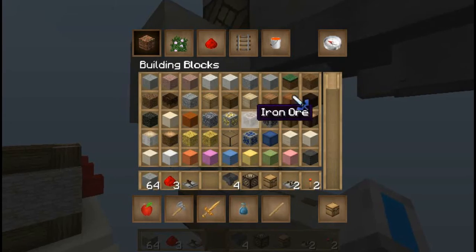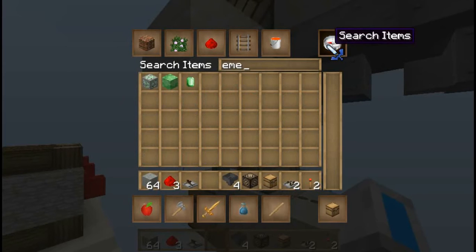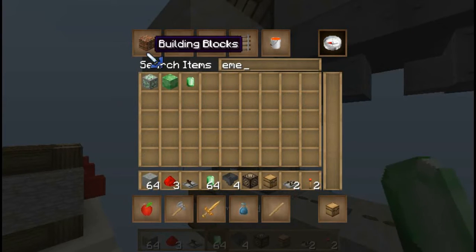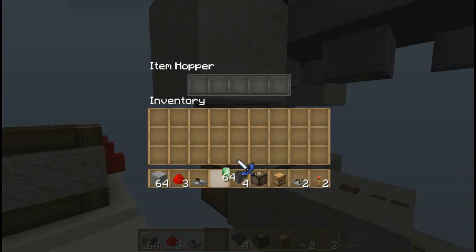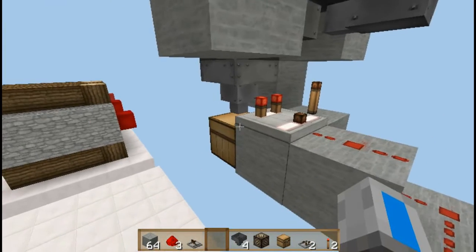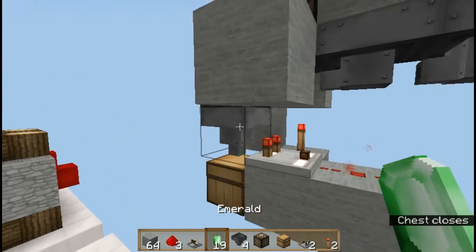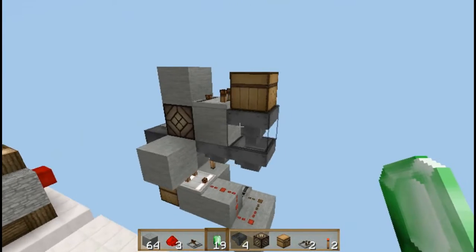Now to finish it up, you need to take the payment item — I'm going to use emeralds. Fill the hopper up with the payment item like this, and then a stack right here, and it will automatically empty itself into this chest. Wait until it stops flowing, and like this, you have finished the creation.